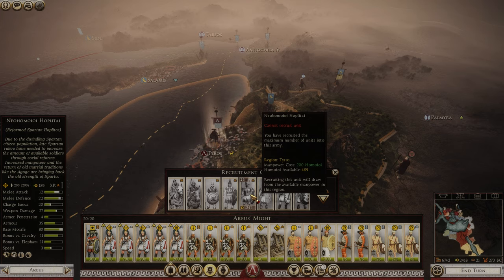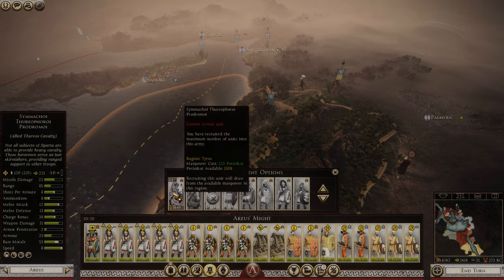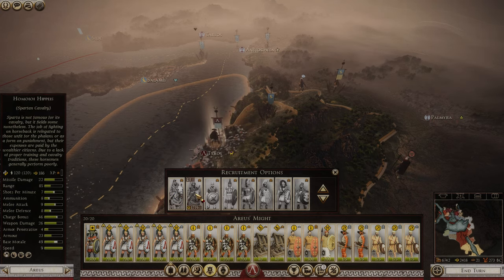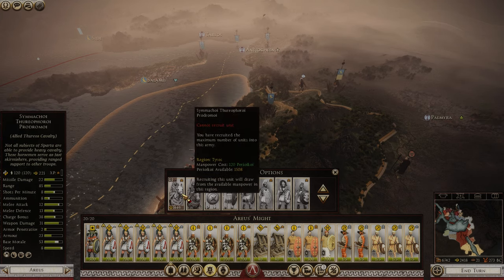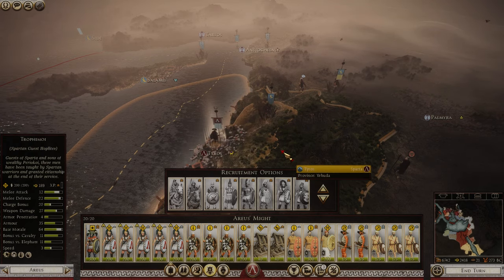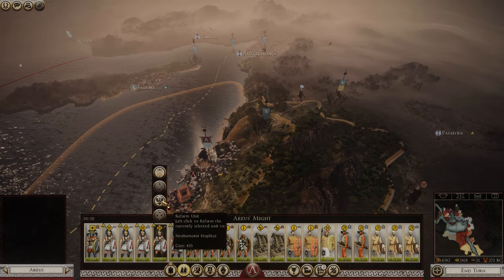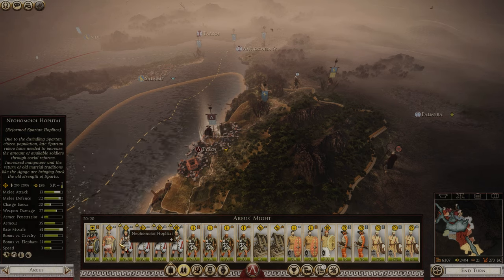It's going to be kind of sad. I am going to try and reform our hoplites briefly — they do have better attack and better armor than the basic hoplites we have now. We also have allied Thurios cavalry available, a very good skirmisher unit. They won't do too much on the charge but will help give morale penalties against the enemy. I tried reforming my hoplites just to see how they would do in battle.